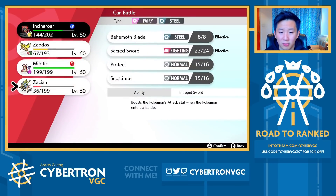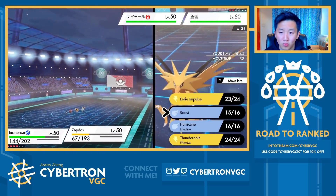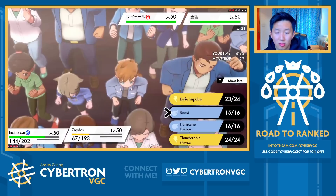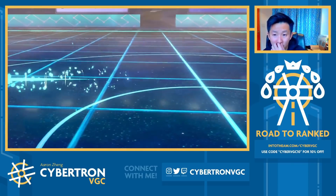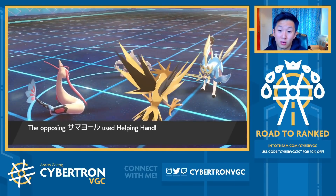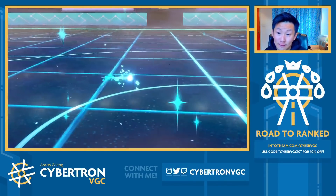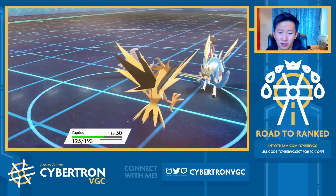I'm fine switching Incineroar out into Milotic because if we get a single Icy Wind off, that's really valuable. I'm mainly worried about them coming back with Swords Dance, so I want to cover for that. I think Roosting here is fine. If they knock out Zapdos, that's fine — if they target Incineroar with Sacred Sword, Zapdos heals all the way back up. They go for Play Rough — a very good play. Helping Hand actually changes the dynamic of this completely. That was a fantastic play by them.